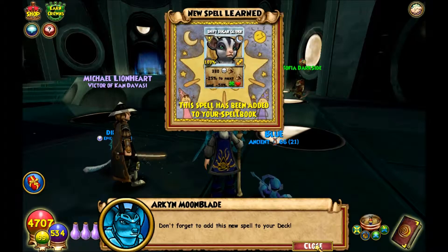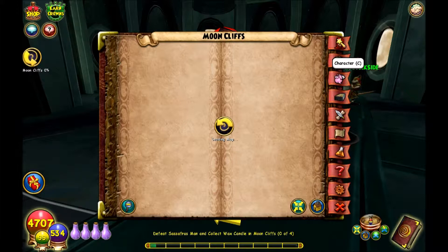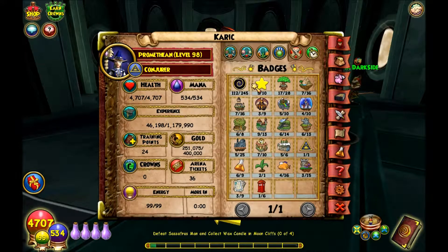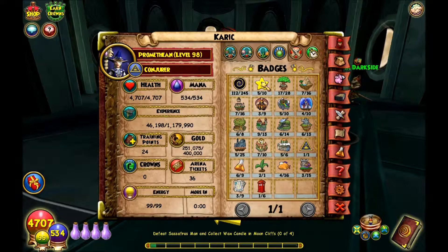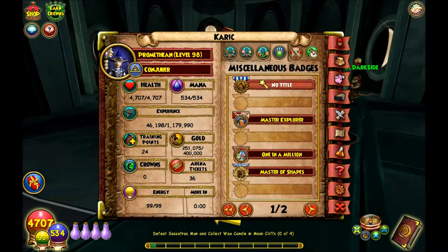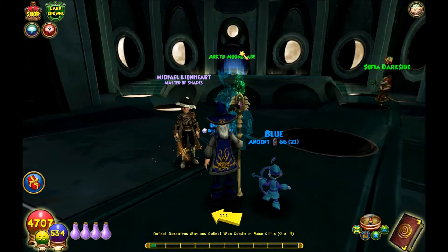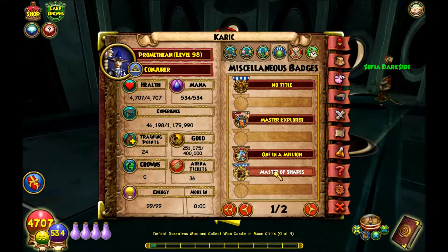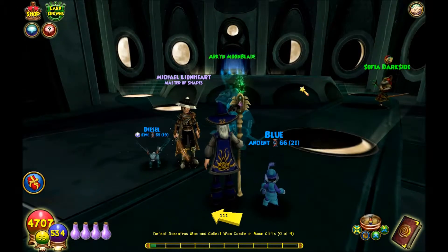Now that we have acquired all of the polymorphs, we're going to go into our book. Under our badges — there it is — it's under the miscellaneous badges. You see, we just got it right there. It doesn't register on the screen that you got the badge — this is one of the badges that don't register that you obtained it. But it is there. Now you see Mikey wearing his Master of Shapes, just like I'm putting mine on. We have now the Masters of Shapes — we have completed all of the polymorphs.